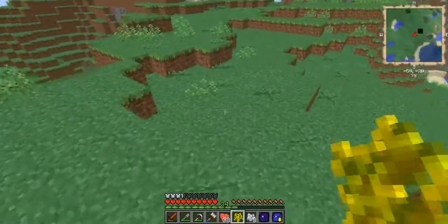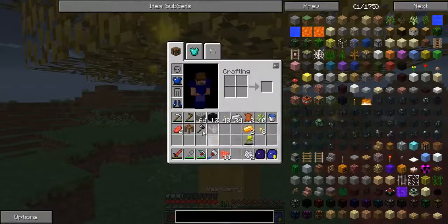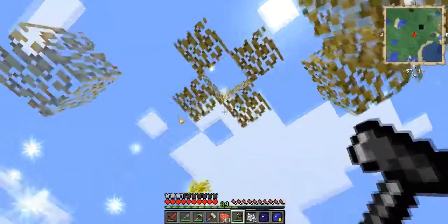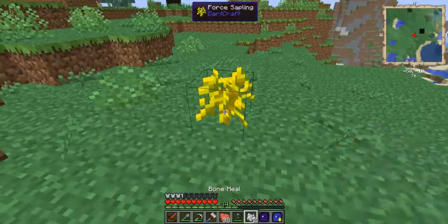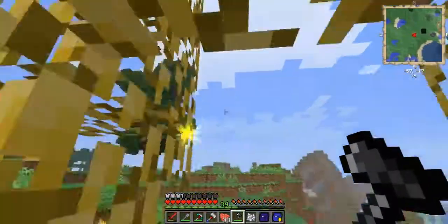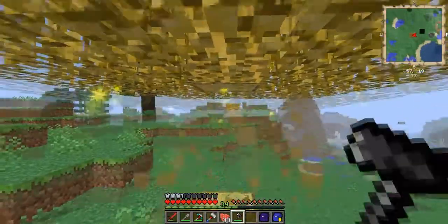Let's get to a little plane area and put that sapling down. I want to test this — come on, grow! Yeah, this tree looks awesome. These are force logs, let's mine them. We even get a sapling back, that's awesome. Let's do that one more time. I've got one more bone meal so I'm going to utilize it.